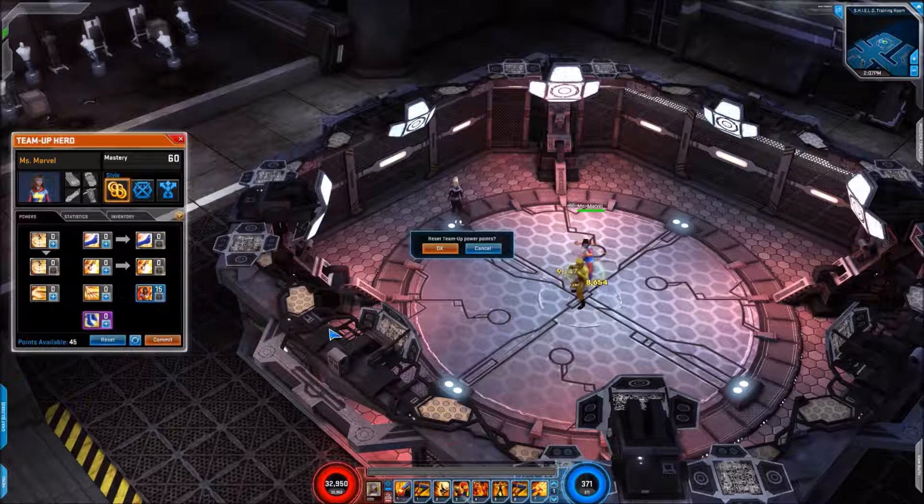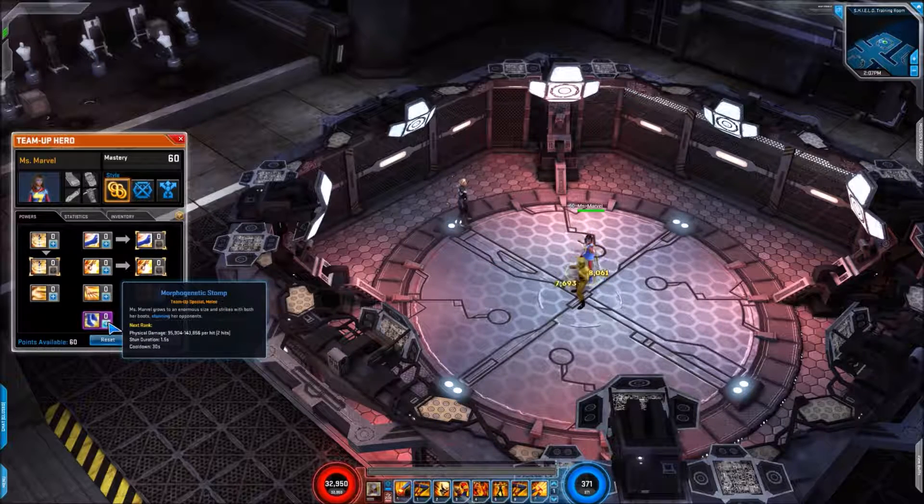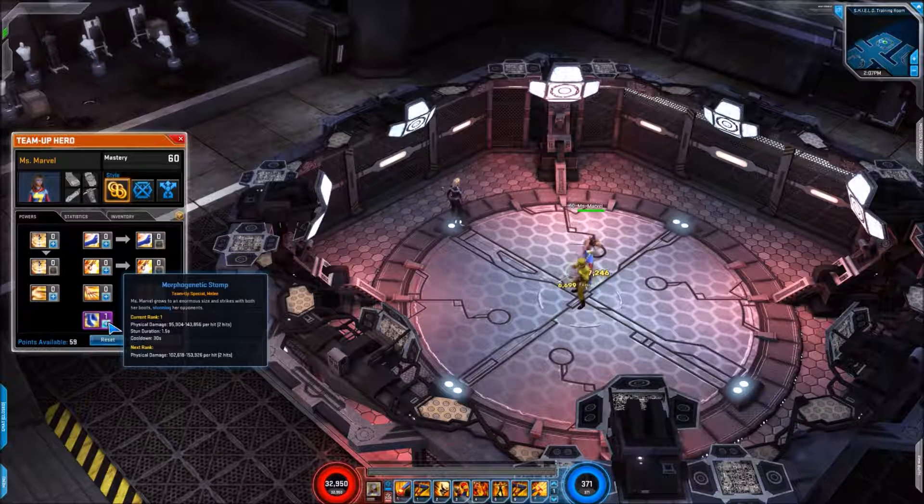For the signature, if you've played Ant-Man this will be familiar - 'Morphogenetic Stomp' - physical damage, this is our third stun in our kit, does two hits, and the cooldown as usual is 30 seconds.